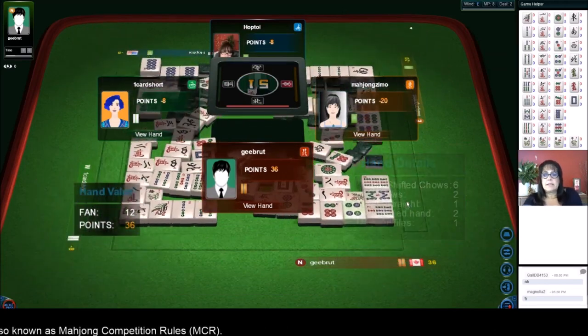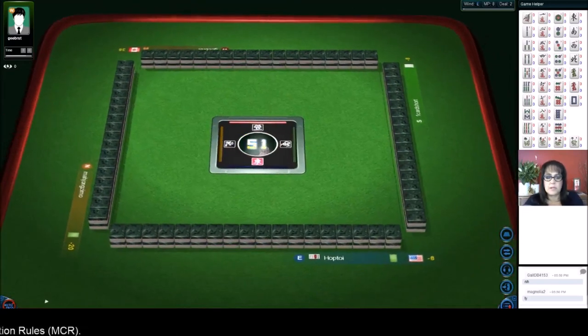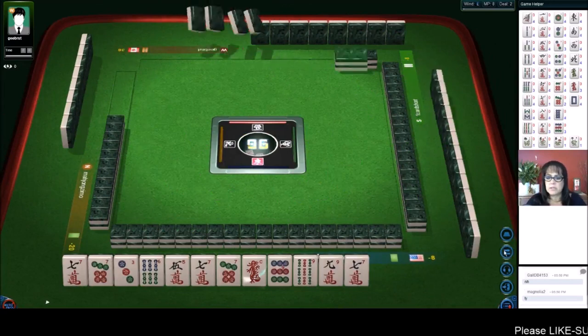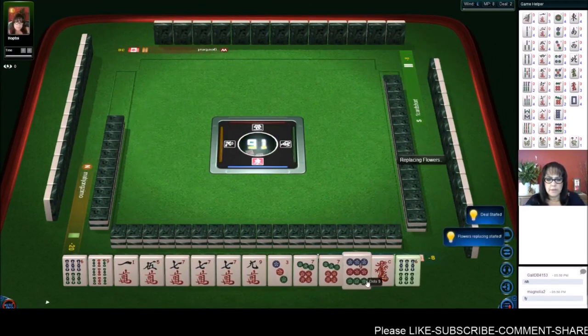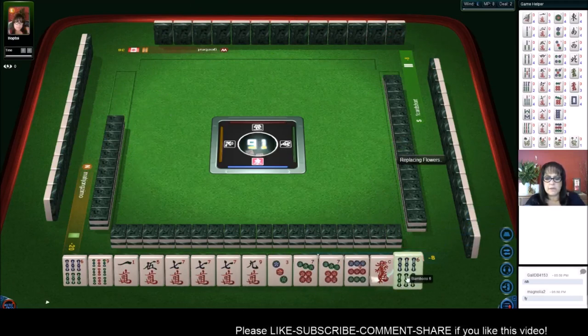All right, here we go - let's hope for a better start. I mean, we had a pretty good start there, we just didn't get there quicker than the other player. Okay now let's see - we have a pung and a pair of sevens.